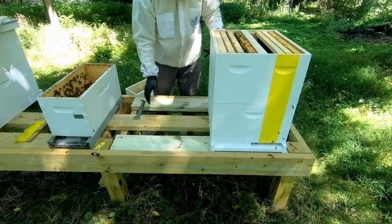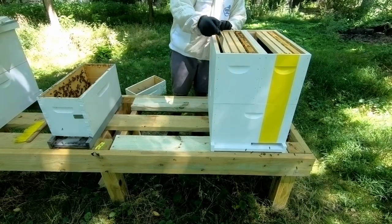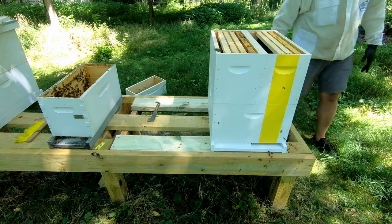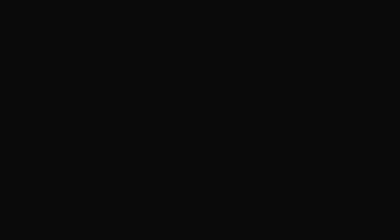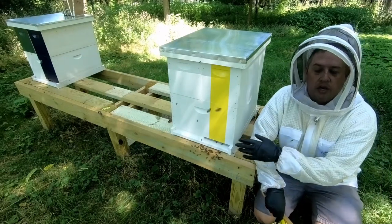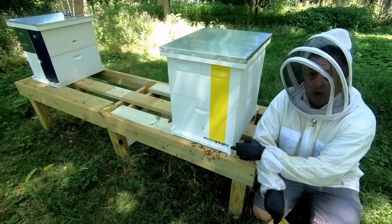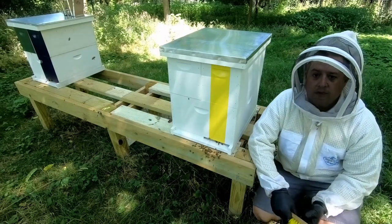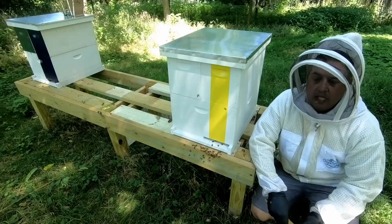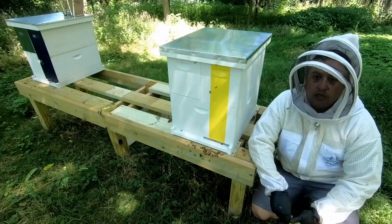Got our bee space right. I need another frame, and then I've got some bees in there that I'm going to shake in. So we got resource yellow and resource red now. There's going to be some bees clustering out front just because both entrances before were facing to the south. Now we have one facing south and one on the other side facing north, so the bees are going to have to reorient. Some will likely go into this side — that's okay, they'll work their way into the other or into here.